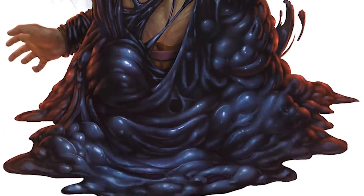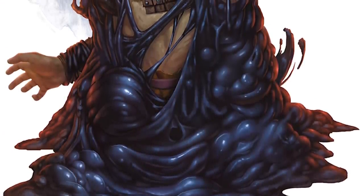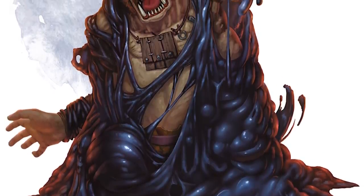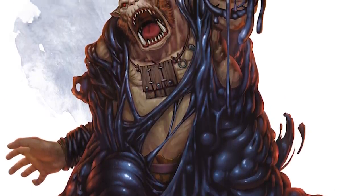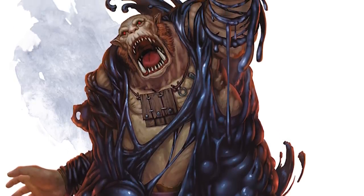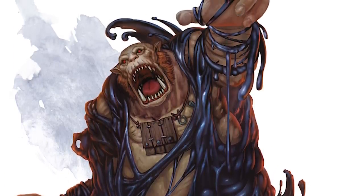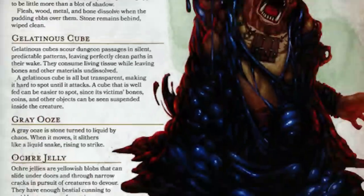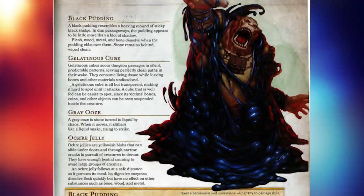The black puddings are the most destructive and the most dangerous out of all of the oozes in the Monster Manual. They devour almost anything they touch — basically everything except for stone itself. A very popular and very famous creature. Let's go ahead and see what the Monster Manual tells us about it. All we get about the black pudding specifically in here is just two tiny paragraphs.